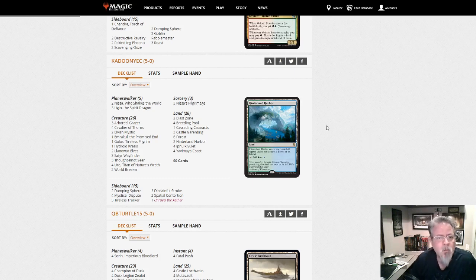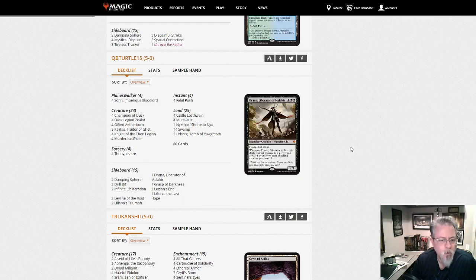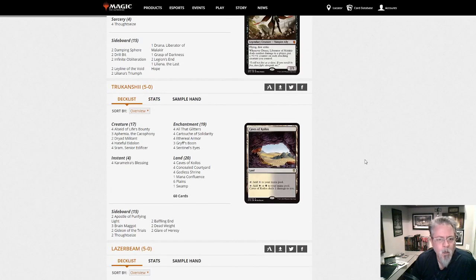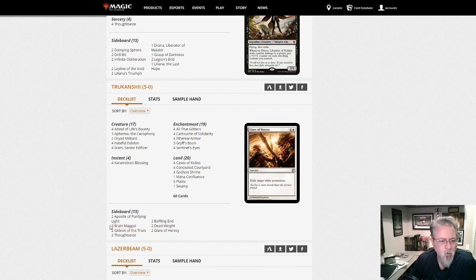Vampires, mono black — no white this time — pretty straightforward. Drill Bit, Thoughtseize, etc. Orzhov Auras — anything unusual? Not that I see. Looks straightforward. Brain Maggot in the sideboard — you might see Brain Maggot a little more here, that's a good card.